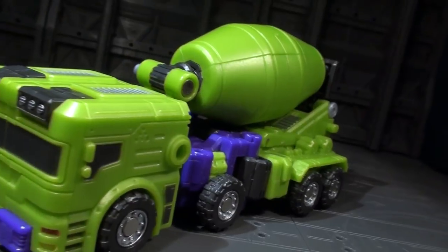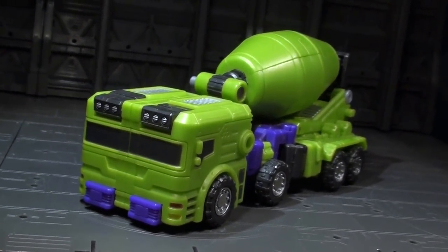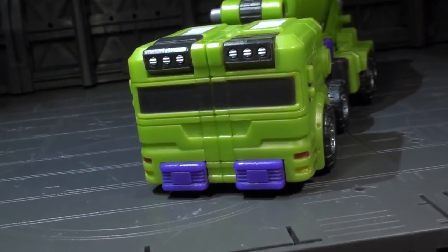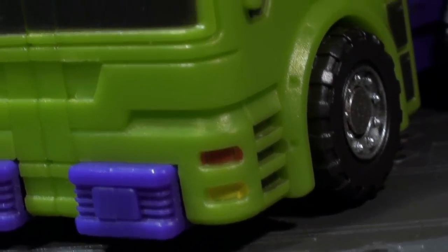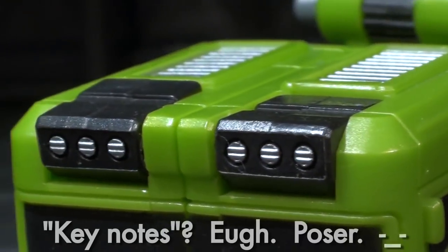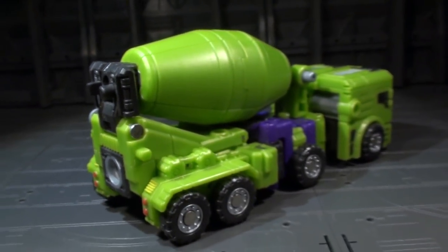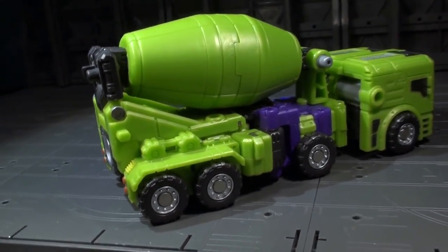John's vehicle mode is that of a cement mixer. It's less abstract than his comrades' alt modes, although one could call it a tad squished down. A lot of the paint apps are focused on the cab — rightfully so, as it's really a focal point. A lot of the keynotes are hit between the windshields, vents, and signal lights. There was quite a powerful debate over the unpainted green mixing drum, specifically whether it should be purple. Let me be honest, guys — I super duper do not care.